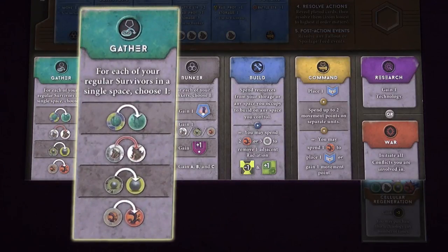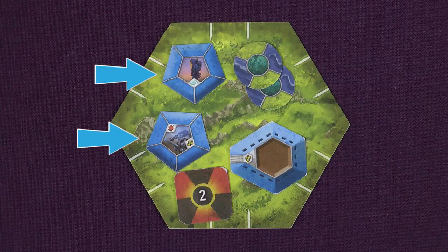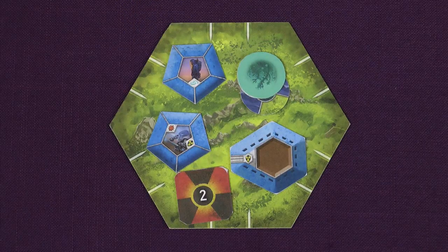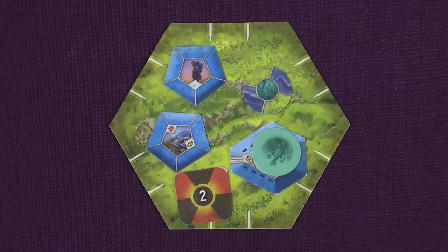Action 1 is Gather. With this action you use your regular survivors to gather resources from the spaces they are in. Here I have one regular survivor and one equipped survivor, so I can gather one food only, because equipped survivors cannot gather resources. The gathered resource may then be placed in a storage building in the same space if wanted.